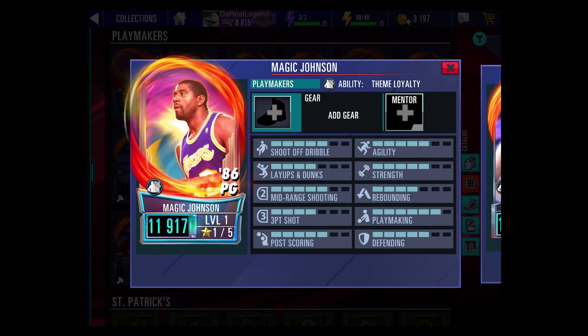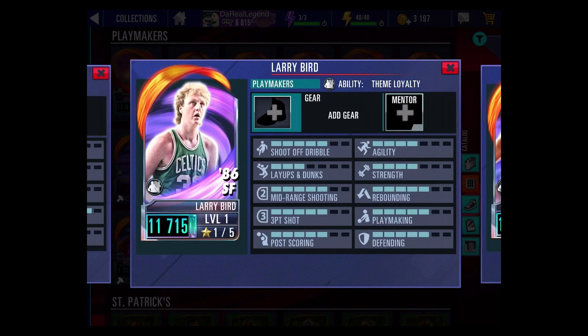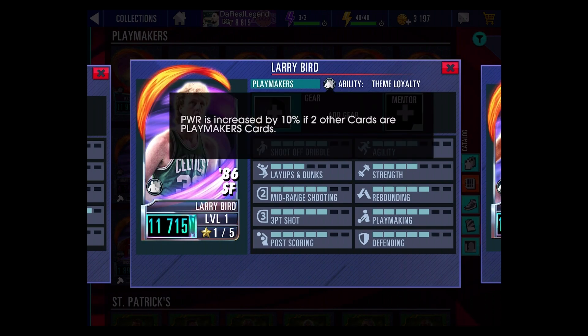Then you got Diamond Larry Bird — I already said he's going to be a gauntlet reward, so it should be a good opportunity for everybody to get a really solid small forward. Larry Bird is one of the best small forwards in the game, right there after LeBron James and Elgin Baylor, and he has a Theme Loyalty as well.